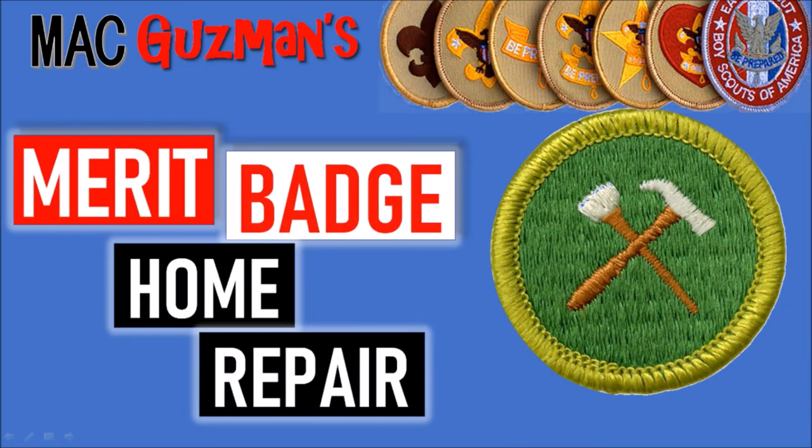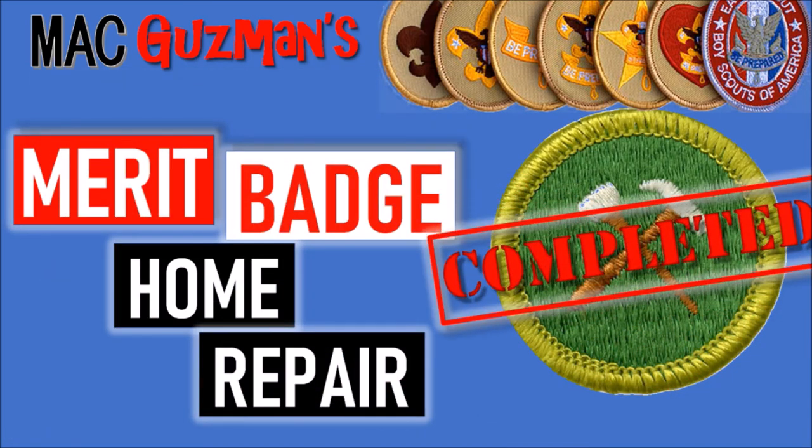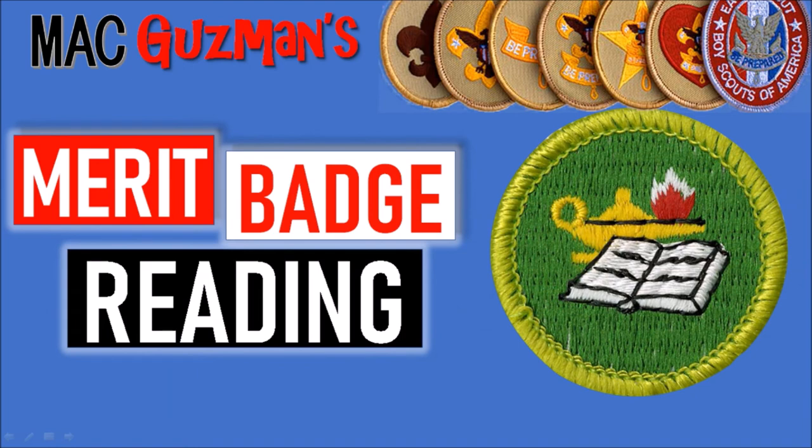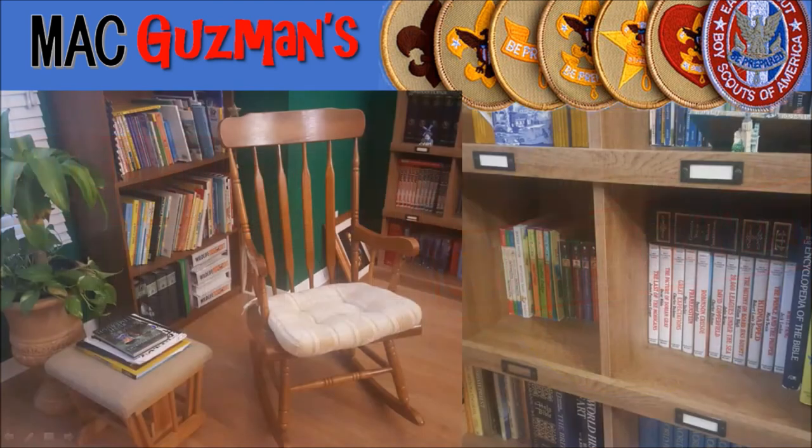Home Repair and Scouting Heritage are both completed, and I did videos for both — linked in the description. The four I've gotten recently include Reading. To get this merit badge you obviously have to do some reading. On the left is a picture of a nice reading corner — you can read in your library, your room, anywhere.